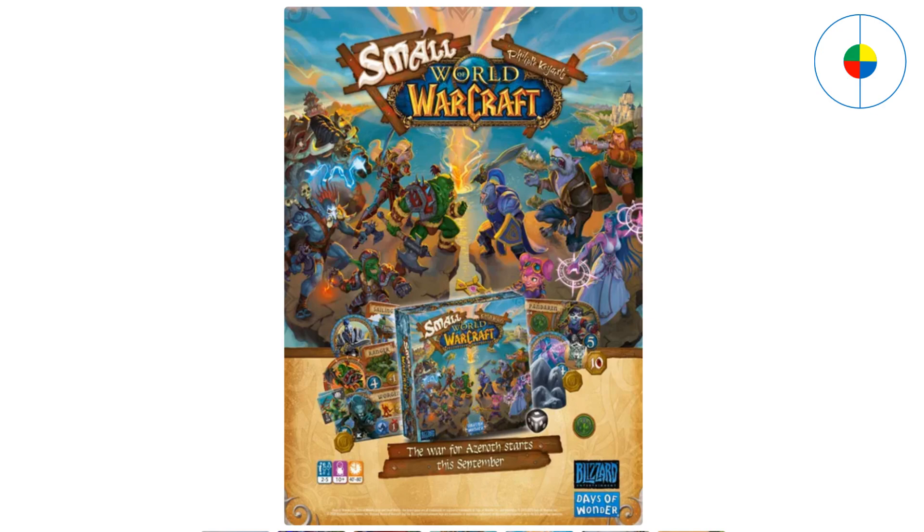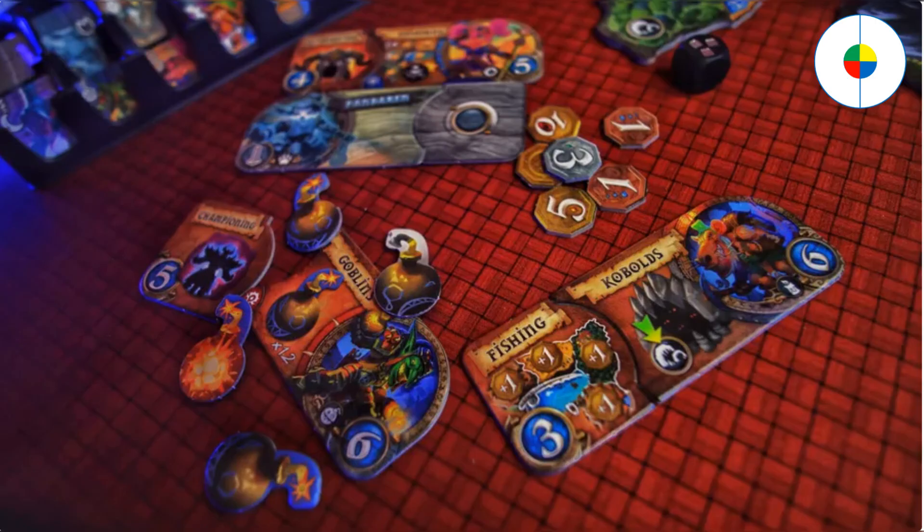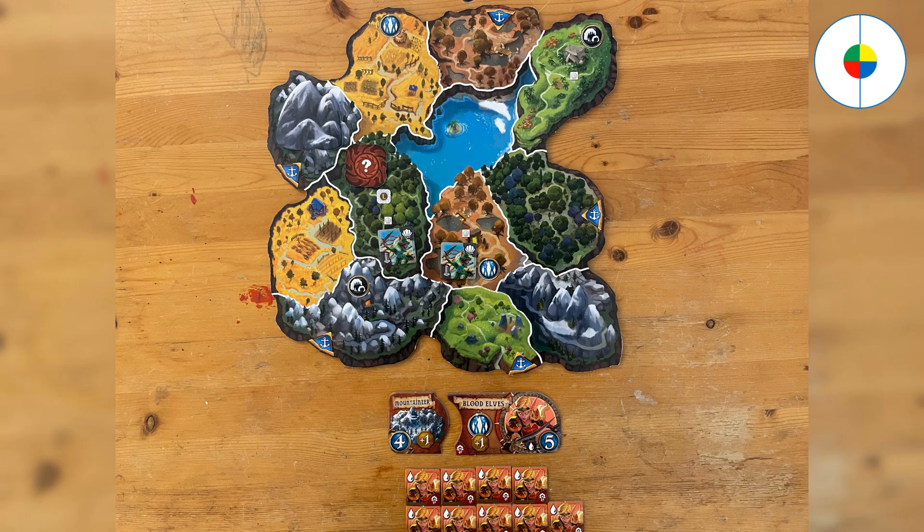The purpose of the game is to conquer surrounding regions and amass victory coins. In order to win, players have to best utilize all their resources and deploy troops wisely. For example, you control the Blood Elves race banner and the Mountaineer special power badge. You can collect 1 bonus victory coin for each magic region or mountain region you occupy at turn's end. You can deploy 9 Blood Elves race tokens.